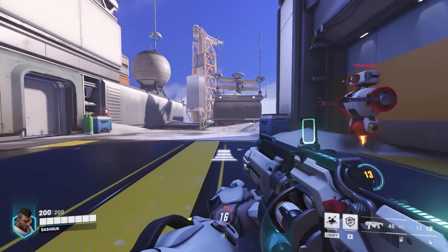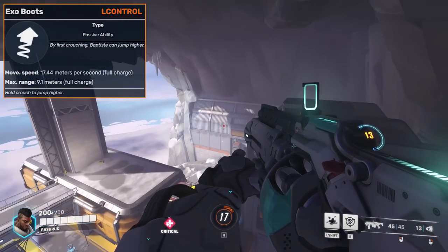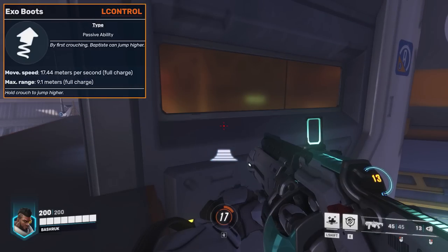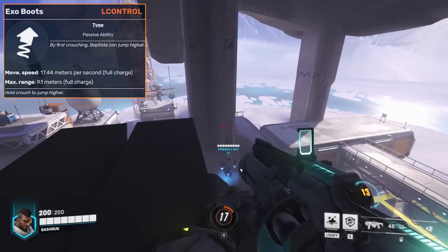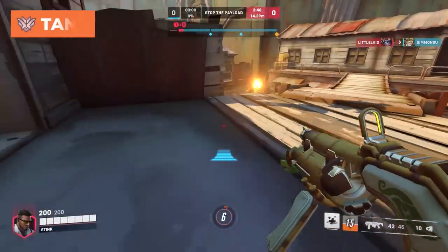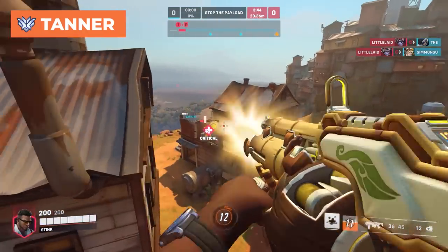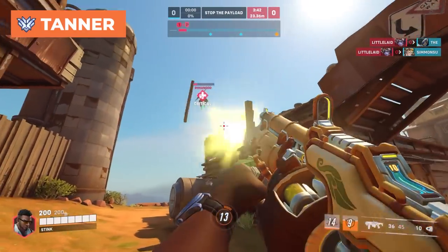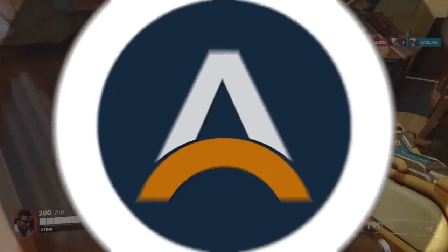We gotta talk about Baptiste's kit before we get into the specifics on how to play him. His passive is his Exo Boots, which will allow you to crouch and charge up a little icon in the center of your screen. You can use the jump key once the icon is fully charged, or even partially charged, to launch yourself high up into the air. This is going to be the most important part of Baptiste's kit and his main tool for beating dive and pretty much anything else that comes to try and kill you.